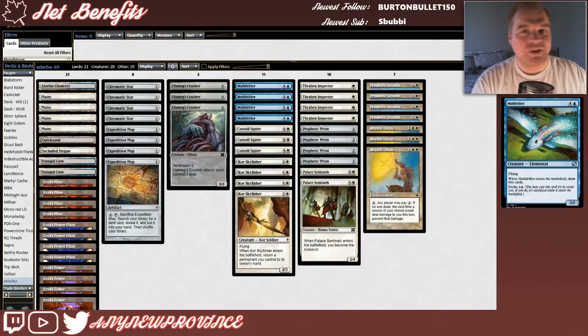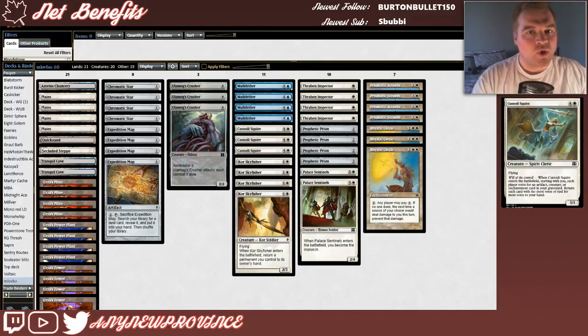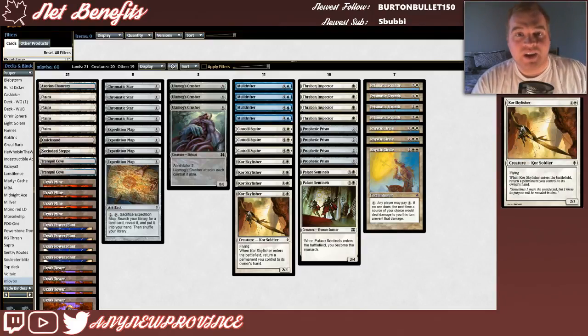The rest of this deck is all about value. We've got Mulldrifter, one of the best commons ever printed. It costs four and a blue for a 2/2 flyer, and when it enters the battlefield, you draw two cards. You can also pay two and a blue to evoke it, which means you have to sacrifice it after it enters the battlefield, but you still get to draw the two cards. Next, we have Custodi Squire, which costs four and a white for a 3/3 flyer with the will of the council ability. When it enters the battlefield, starting with you, each player votes for an artifact, creature, or enchantment card in your graveyard, and you return each card with the most votes to your hand. If you evoke a Mulldrifter early just to draw two cards, you can buy it back with your Custodi Squire and keep drawing. Better yet, if our opponents want to interact with a Rhystic Circle while it's on the stack or destroy it after it hits the battlefield, Custodi Squire buys that back too.